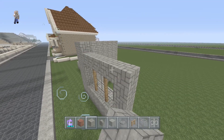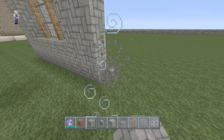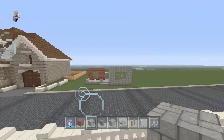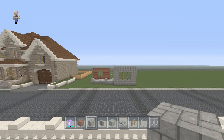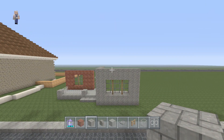This side will also be two wide. We're going to come across with our cobblestone. It doesn't look like much yet, but once we add the roof and some front yard design later on it will look a lot better.